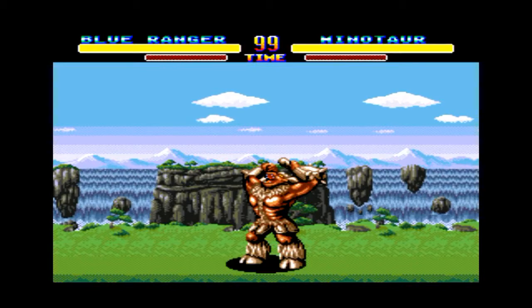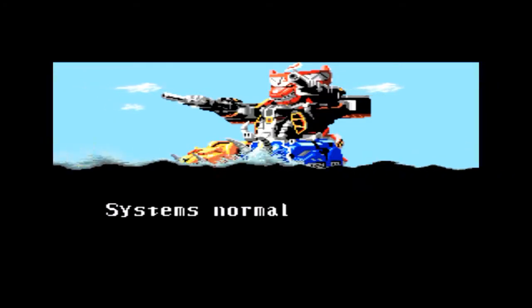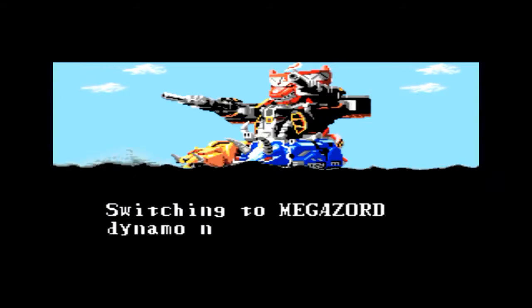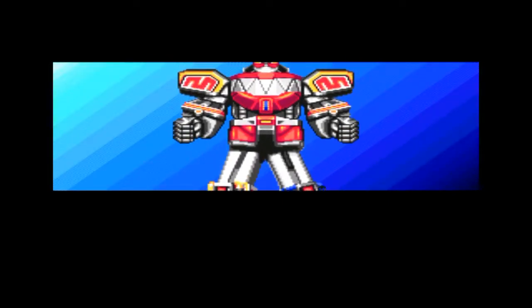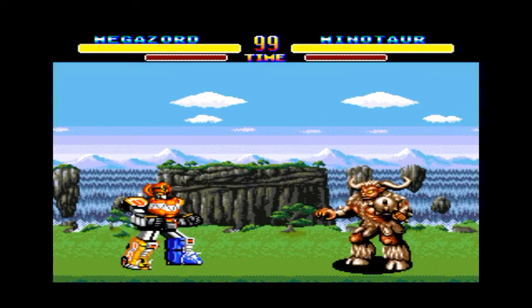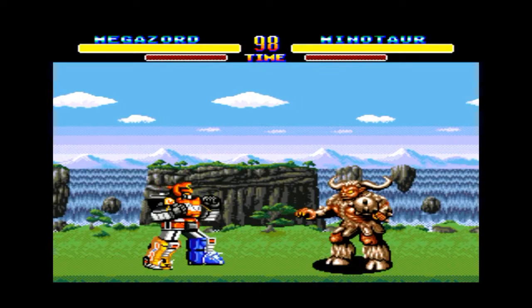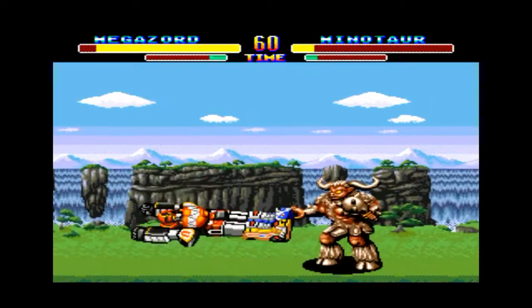Rita's pretty mad. In this game, Rita doesn't do her trademark headache thing, which was actually from the Japanese show — they adapted it to be a headache where she says she has a headache. But right here you have to fight the big monster, and there's a pretty awesome scene where the Megazord comes to be. You show the power coins and it's an awesome cutscene of the Megazord. It looks totally awesome — Japanese stuff. The face comes out like it does in the show. I always wanted the Zords to fight by themselves, but they always seem to go to the Megazord so fast.